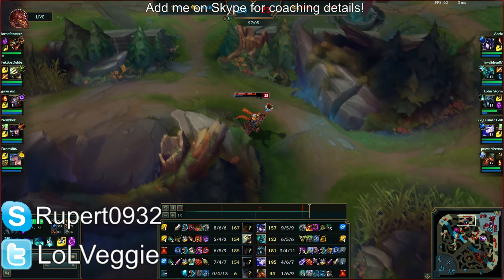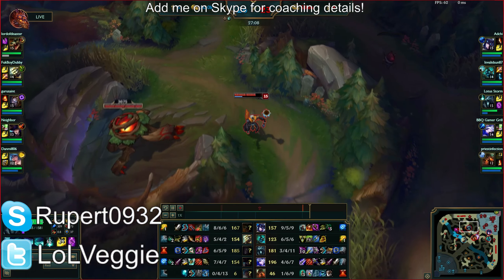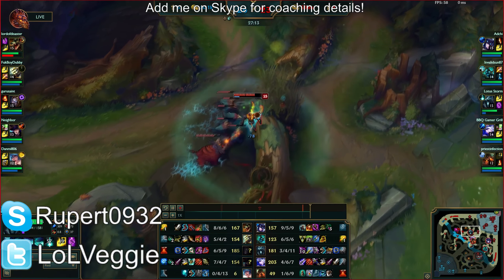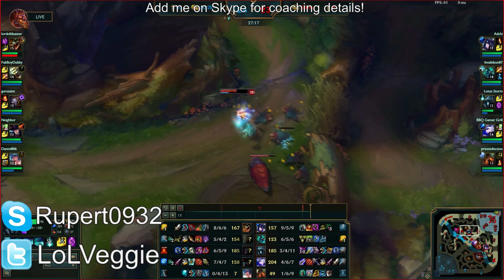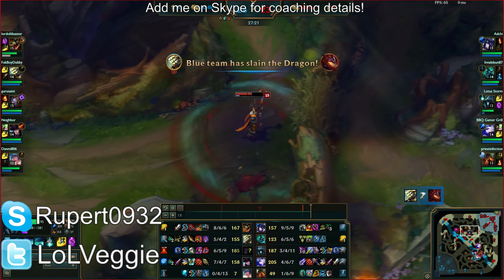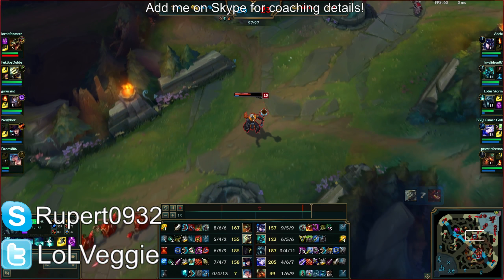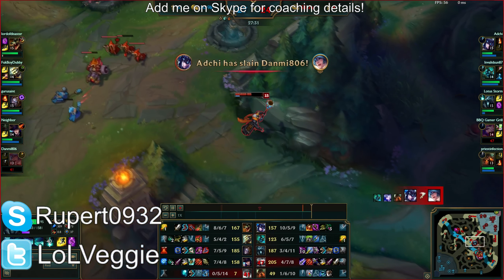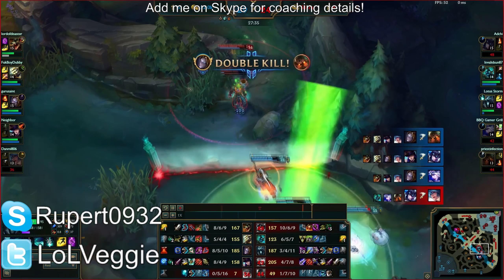Was Jungle Karthus a thing once? Yes, and it's still a thing because his jungle clear is actually really fast because of what you're doing right here with the E spam. I've actually never done it myself — I'd have to watch videos on the level one clear. Just press Q. How to play Jungle Karthus: first, attach a brick to your Q button, then go make coffee.